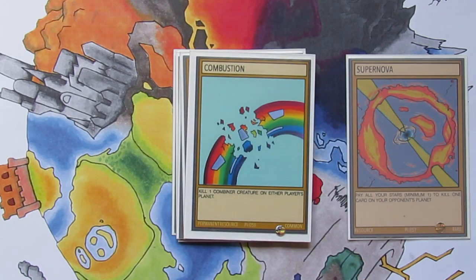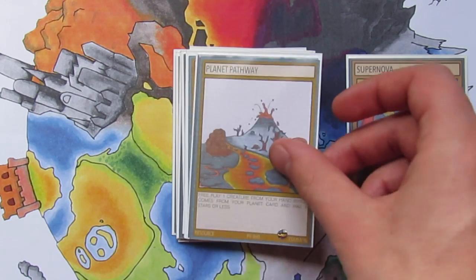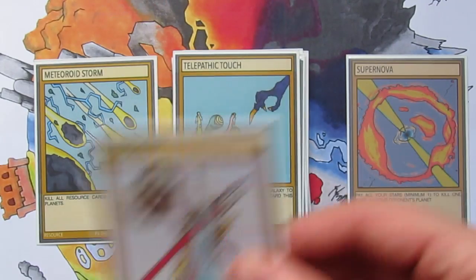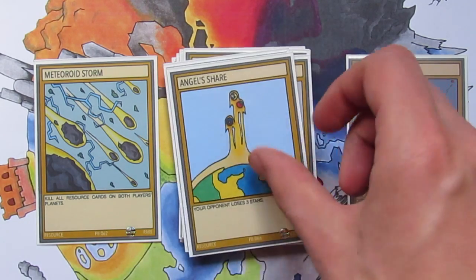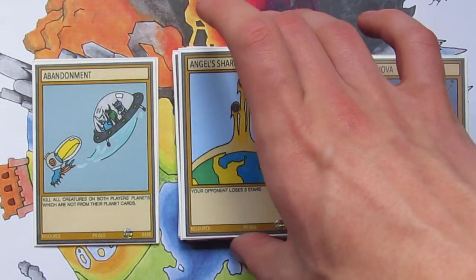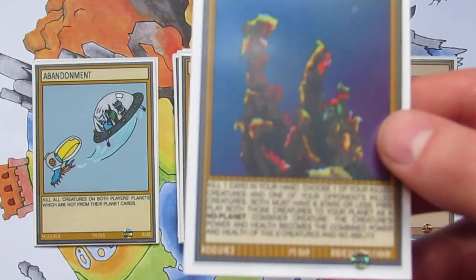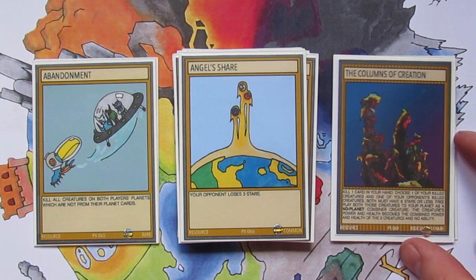We have Combustion for killing combiners. Galacta Bow, more of the Galacta weapons. Planet Pathway. Telepathic Touch. Meteoroid Storm which is a rare. United for the Knights. Zonal Destruction. Angel's Share. Abandonment which is another rare, made for getting rid of creatures which aren't from your opponent's planet card. And then the final single use resource card of the set is of course the Columns of Creation, which is a ridiculously rare — it lets you make your own combiner creatures essentially from your dead cards and your opponent's cards.